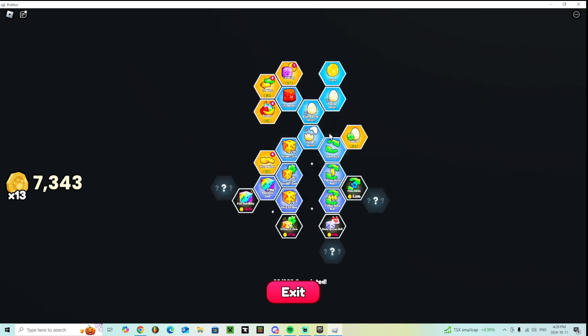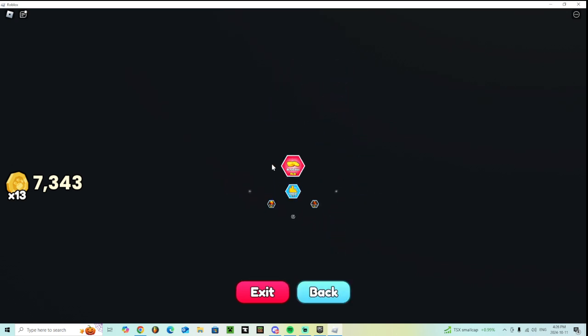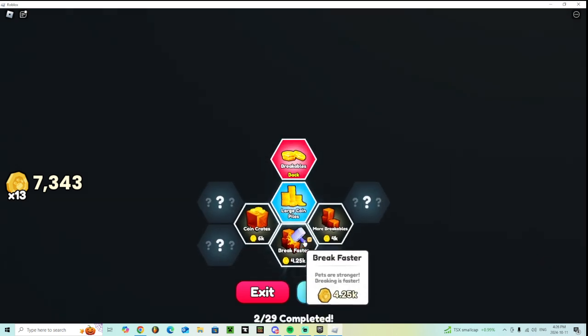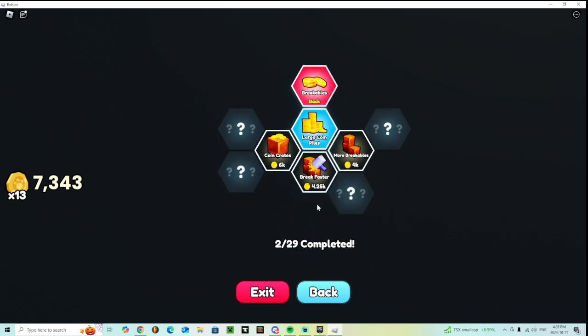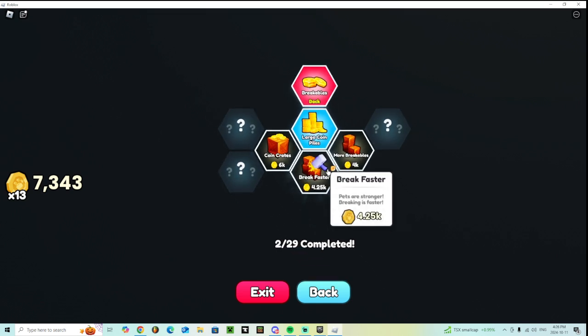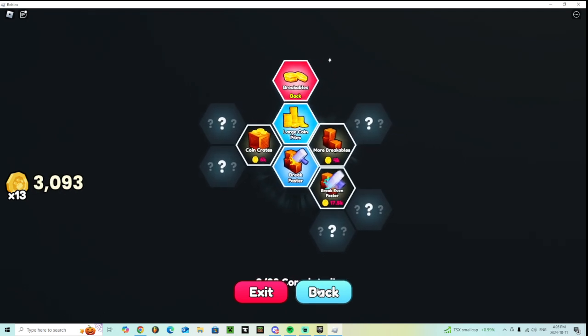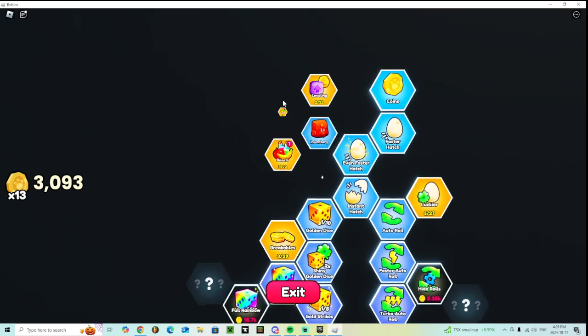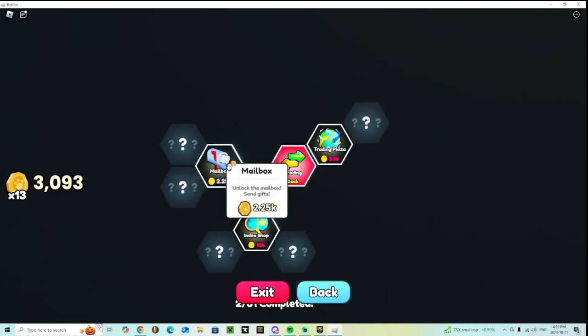I'm going to show you the updated things that are in gold. So what you can do — let's say I wanted to upgrade my breakables. I can, for example, get 'break faster,' which makes pets stronger. I'm going to get that one. There's a dungeon — you can upgrade your stuff. I'm going to upgrade my training to the mailbox.